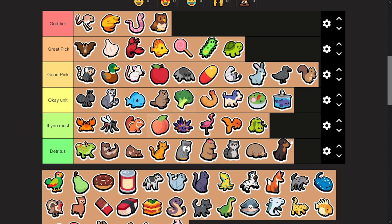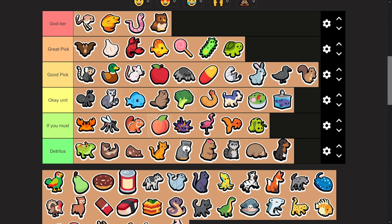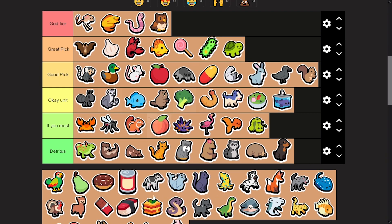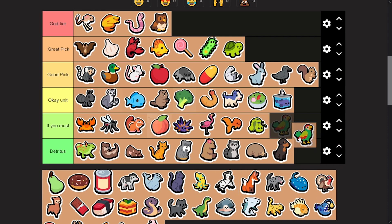Doberman — garbage. I didn't even know it was in the pack. It's not good. Maybe you can make the comp work if you screw around with it a bit, but this is so early to mid game focused — why would you make a Doberman work? Parrot — there's probably an argument for a parrot that'll copy an eel, but it's too complicated. Don't waste your time and gold.